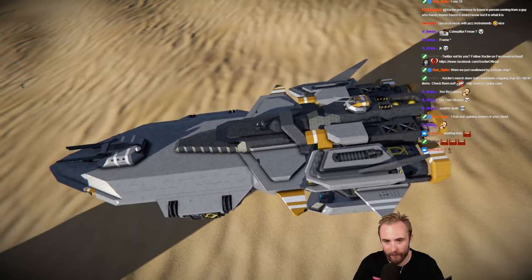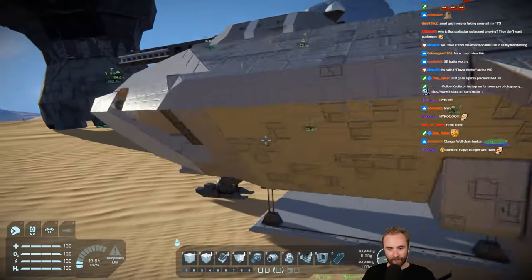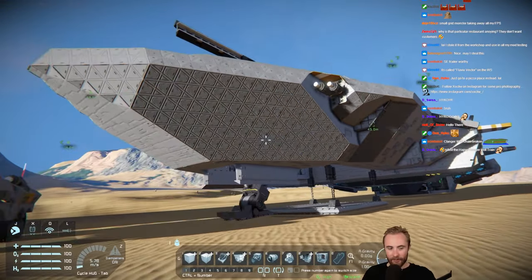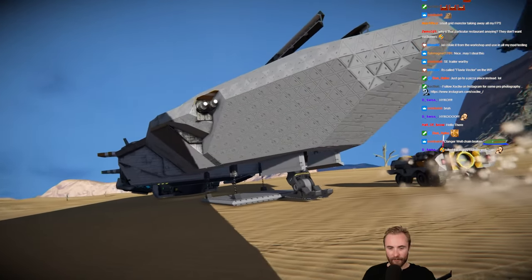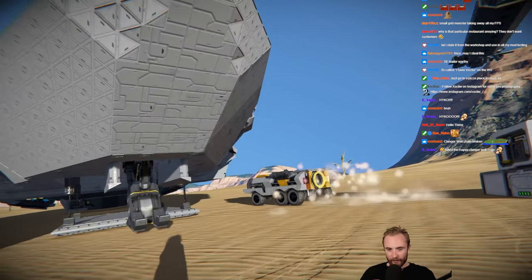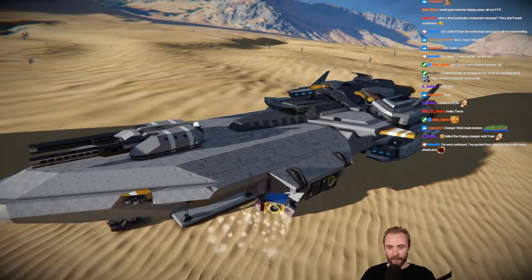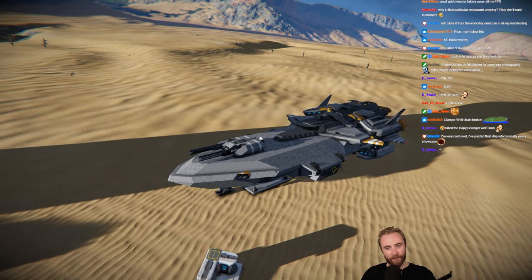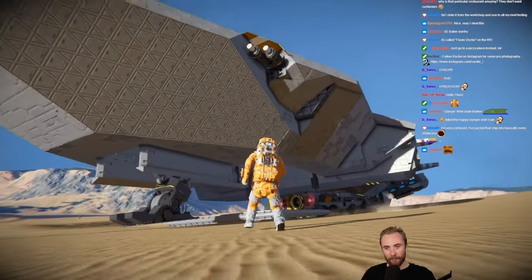Wow, look at that. Small grid monster. Let me have a look in here. I'll first inspect this massive small grid ship. Look at this thing. This is beautiful. It's so detailed. This is next generation Space Engineers right here. It's kind of trippy because you look at it and you think, oh, that's a large grid. But when you come close, it's like — oh, it's a small grid.